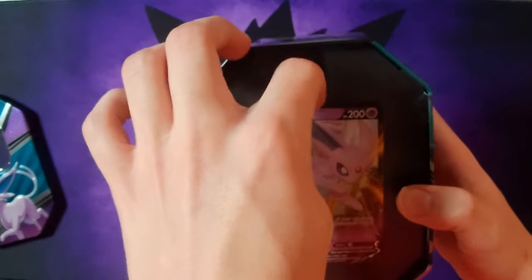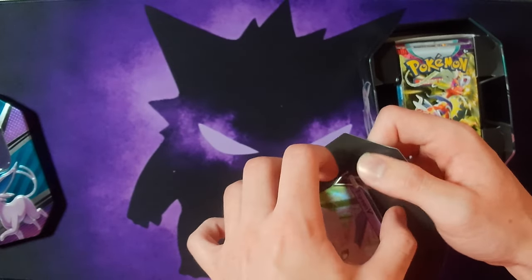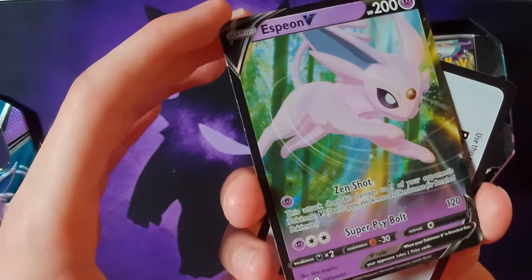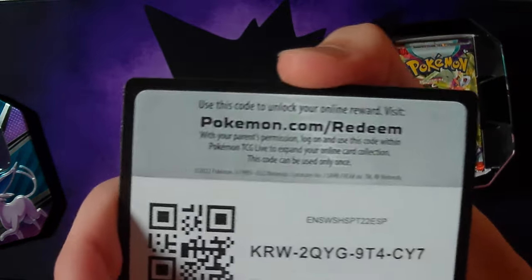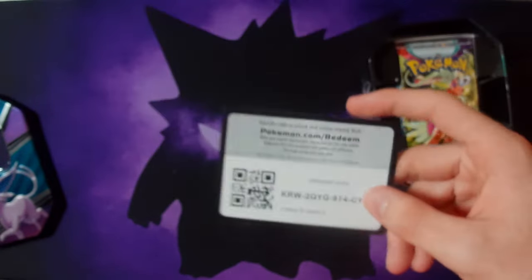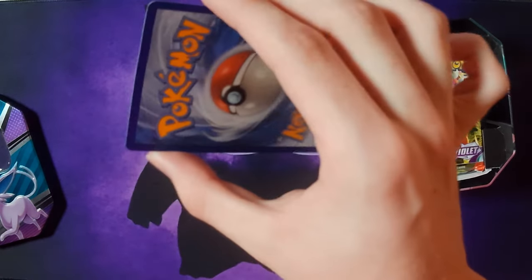All right, we got this Espeon V promo card — let me just get it out real quick. Nice, shiny Espeon right here, looking nice. Then we got the code card. I'm also standing up so I can see where the camera's at, so I can tell when things are in focus.